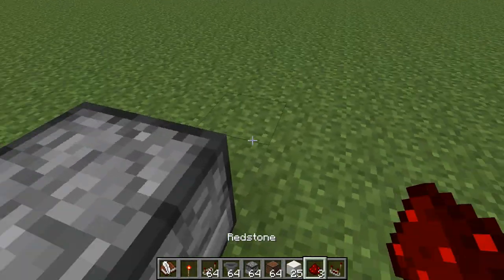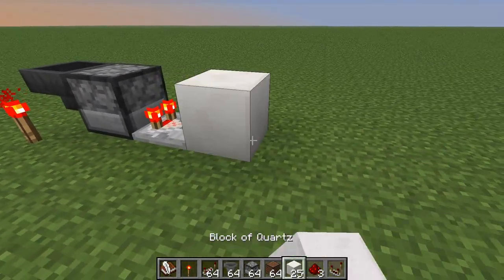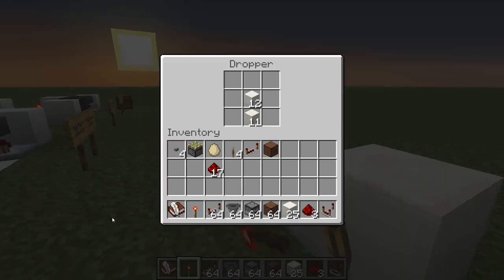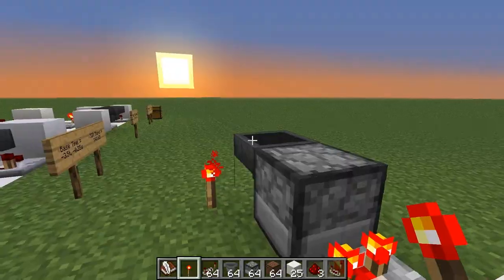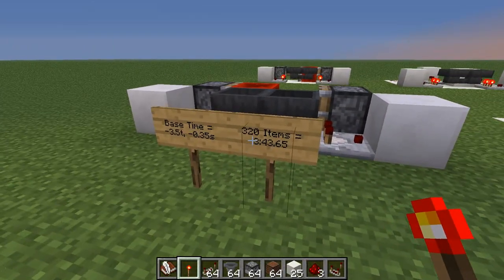When that hopper empties, it sends out a signal to reset everything. Doing something like that you'd get 320 times the maximum — 320 times about three minutes — which is a huge amount of time.